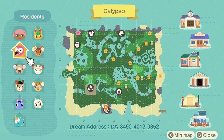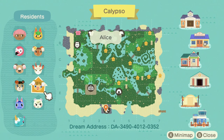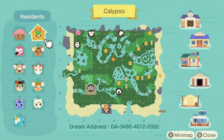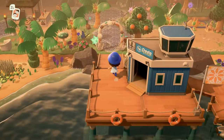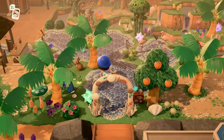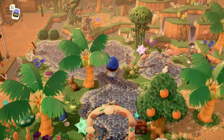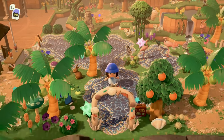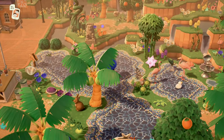Here's the map — tons of terraforming. She has Flora, Melba, June, Rosie, Azalea, Marshall, Alice, Shino, Faith, and Tangy — just beautiful tropical villagers on this beautiful tropical fairy core island. You heard that correct: this island is tropical and fairy core. The first thing I've never seen is a water path used as an actual walking path, which is pretty cool.